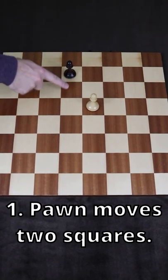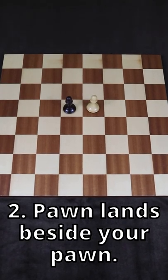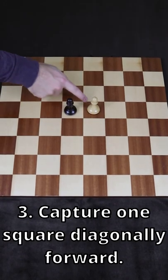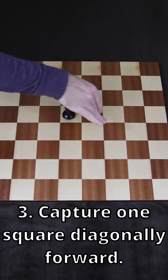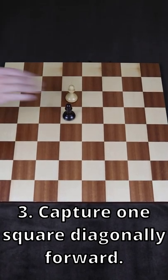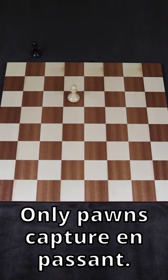First, the opponent's pawn must move two squares forward. Second, their pawn must land beside your pawn. Third, your pawn captures their pawn with the normal pawn capturing move — one square diagonally forward to the square that their pawn just moved through.